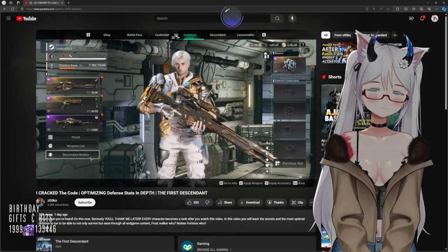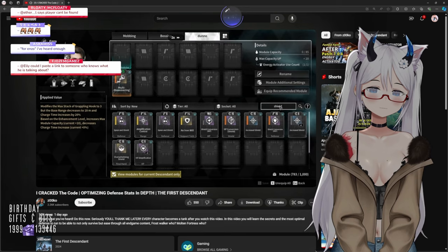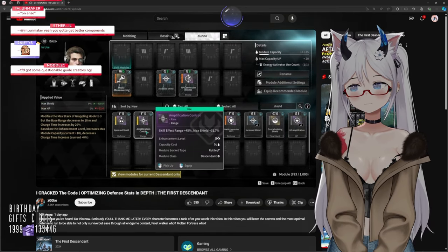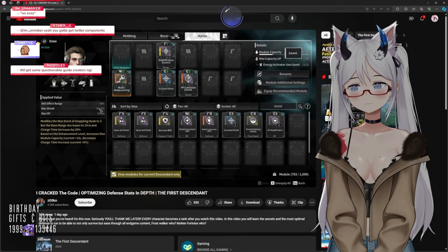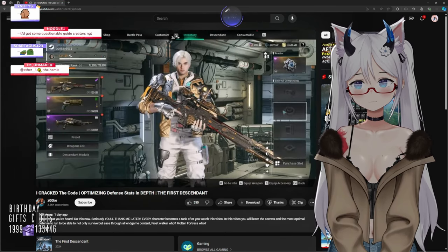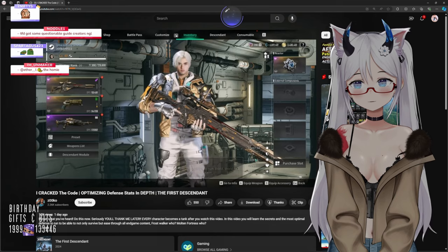It might be worth investing into shields with Enzo because you can naturally regen shields off of an ability — that is an extremely strong perk. Going into the modules and typing in shields, notice this is 151, this is 158, and then another one that says +31. We're giving ourselves 341% worth of shields. However much shields we get in the base, look at our shields — we're at 2,000. This is really, really good.